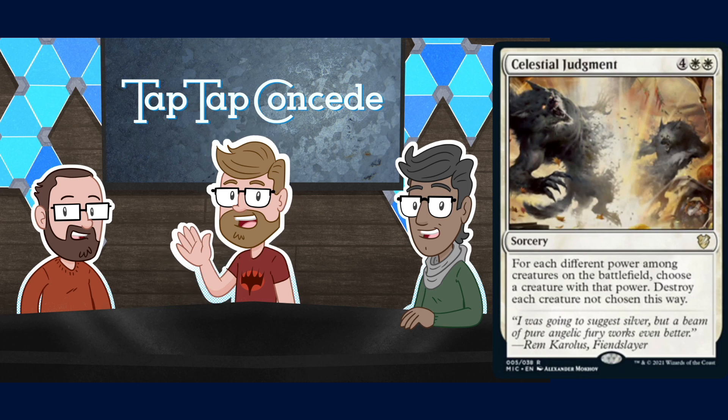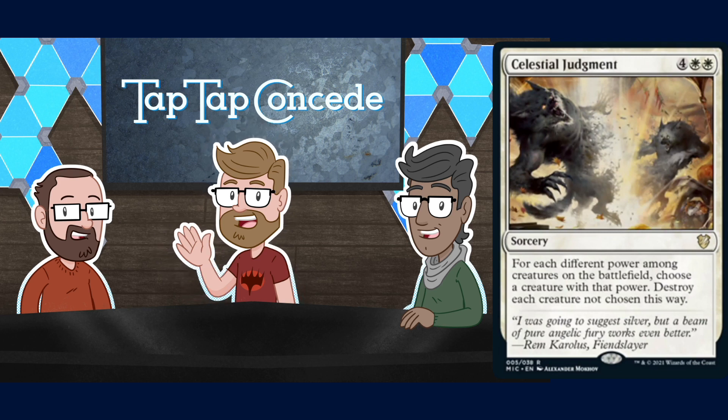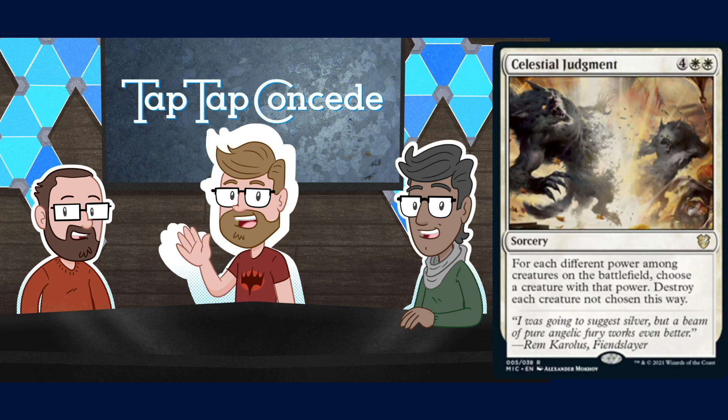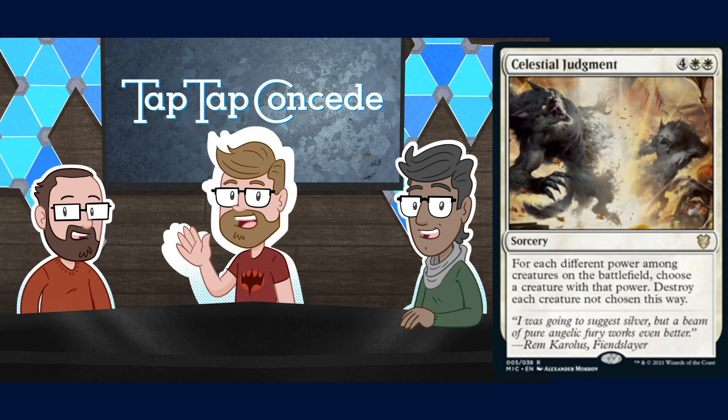It supports the coven theme because you want to have creatures with different powers. You choose your creature with one power, your creature with two power, your creature with three power — and then all the others get destroyed. It plays better in the Leinore deck because you can use coven triggers to set up a creature of each different power. In Commander, the chance of someone having a nine-power creature you can't destroy seems more likely, but it still seems pretty cool.